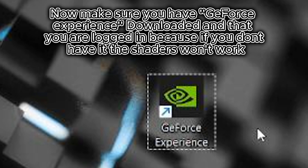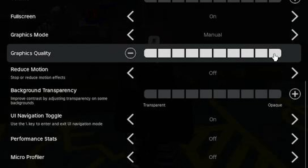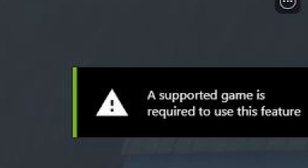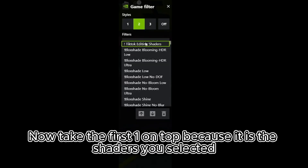Now make sure you have GeForce Experience downloaded and that you are logged in, because if you don't have it the shaders won't work. Now go in game and make sure the graphics are at 10 and on manual. Then click Alt + F3. It will show something at first, but then click it again and a menu will pop up. Take the first option on top because it is the shaders you selected.